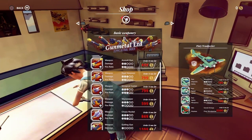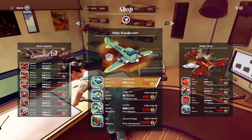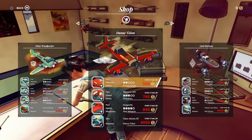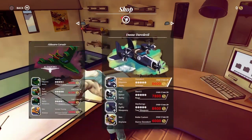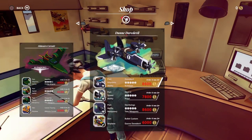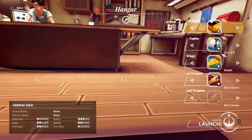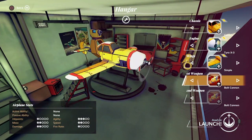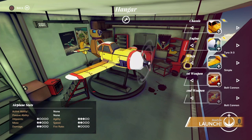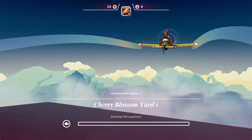This is the upgrade shop - basic weaponry that you can buy and different parts for planes. You can mix and match different items, whether they be the engine, guns, or different pieces that you can add on to your plane. As you can see, the art style is pretty striking - it's a really nice visual effect they've gone for. It actually reminds me a bit of the Borderlands kind of style.